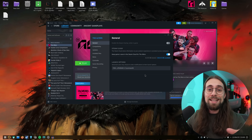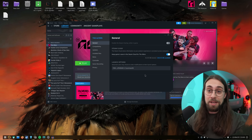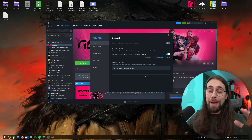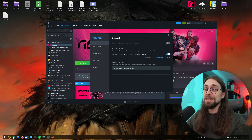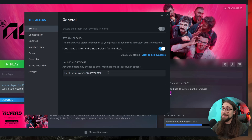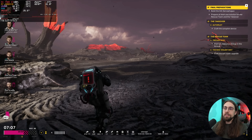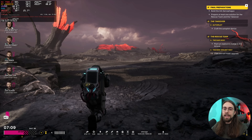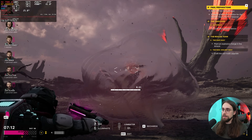I just removed the RX 9060 XT and inserted the RX 7900 XT for you guys to see how FSR4 works with RDNA3. The performance impact was not due to Vulkan — it was my fault for forgetting some command lines. This is how I ran it last time with only the FSR4 upgrade equals one command, starting without any upscaling, and we have around 38-39 FPS.